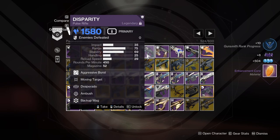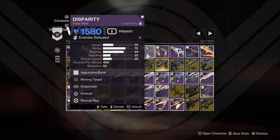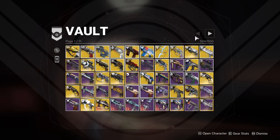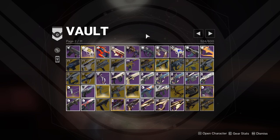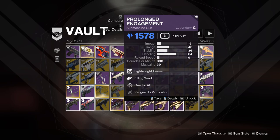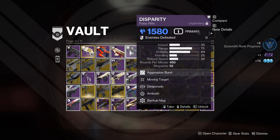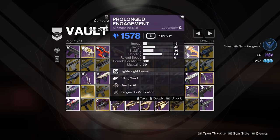Disparity — this is one of the new pulse rifles and it does have Desperado on it, so I want to hold on to this because I want to test it out properly; I haven't had the chance yet. Prolonged Engagement — a 900 RPM Stasis SMG with Killing Wind and One for All. There was also Blood Feud at 750 RPM. I'm going to get rid of Blood Feud because Prolonged Engagement has a much higher RPM, so I think I'll enjoy using it a lot more.